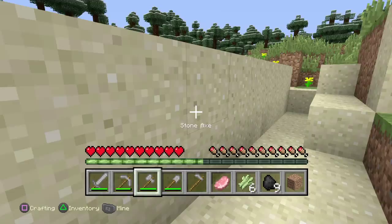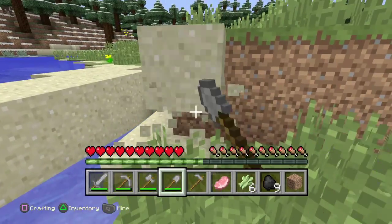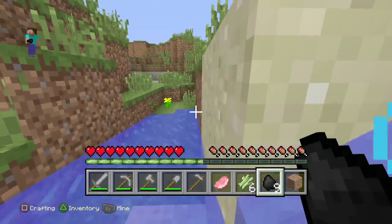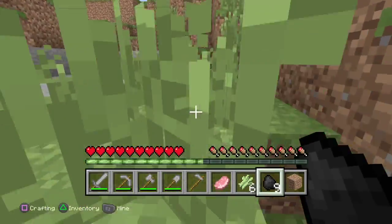We've got sand here, and sand I did show in the last episode of How to Minecraft. Coal is a new block and it drops this kind of blacky thing.